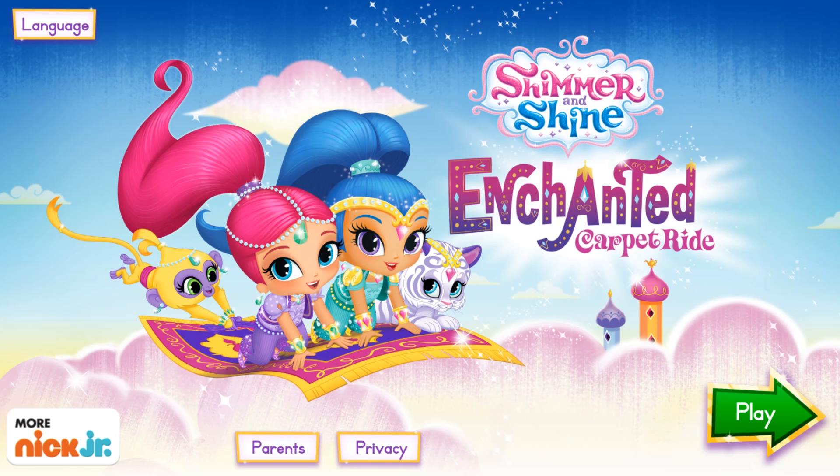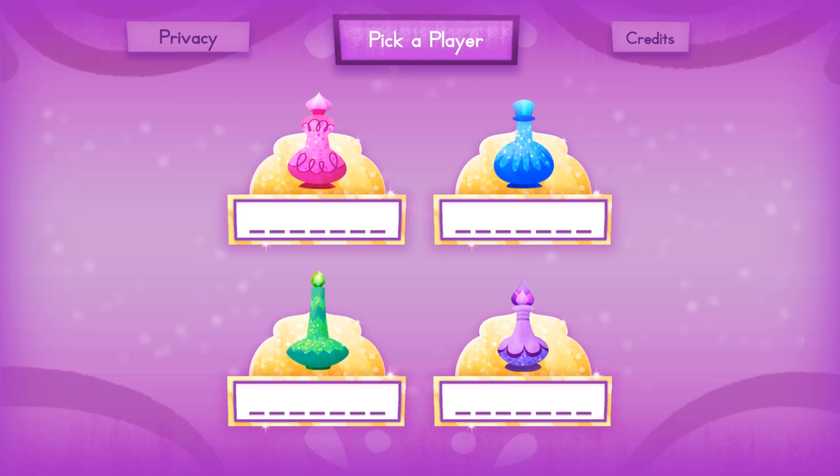Shimmer and Shine: Enchanted Carpet Ride. To get started, choose your name. Press the green check mark when you're finished.